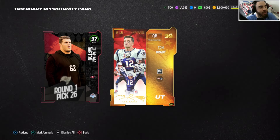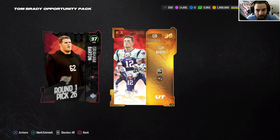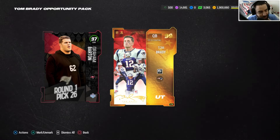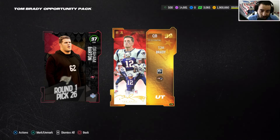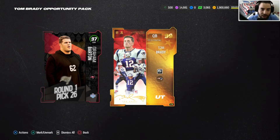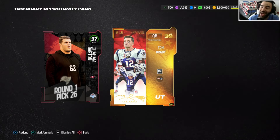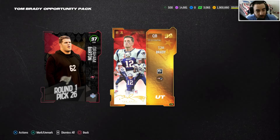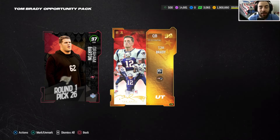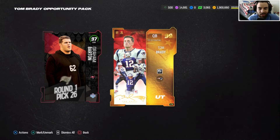After they hit us in that first slot, we definitely needed that Brady. As I always say, the offer is worth it obviously if you pull Tom Brady. You have the potential to pull the ultimate legend LTD, or a lot of other 99 overalls. Team All-Stars are still potentially in packs — I'm not too sure by the time I upload this. But if you guys have the money to spend and you're willing to spend it on Madden Ultimate Team and take the risk, okay.